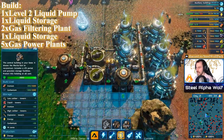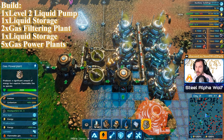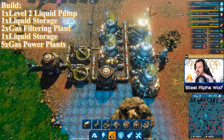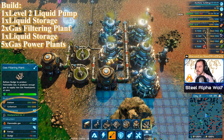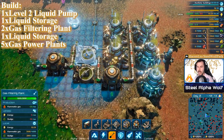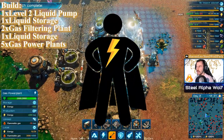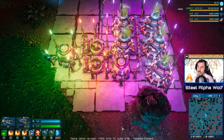Gas power plants are quite expensive — 300 ironium and 400 carbonium each — so it's a big early-game investment. It doesn't make sense to only build one or two early on, especially since even the gas filtering plant costs 200 ironium and 300 carbonium. Mid to late game, upgrade to a level 2 pump, get a second gas filtering plant, add three gas power plants, and you'll have 2500 energy from gas power alone.